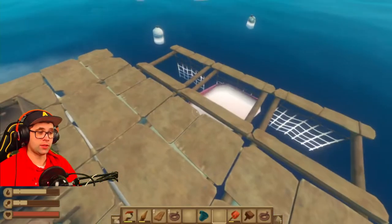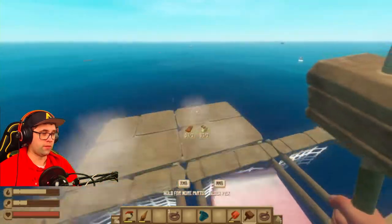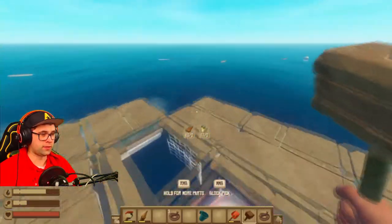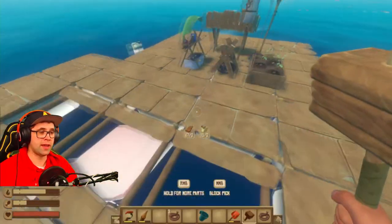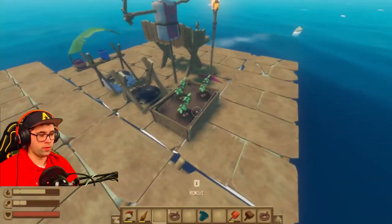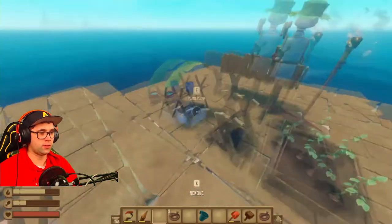The shark will attack these nets, so it is wise to build some more foundations around them — that way they'll attack the outside. The shark will never attack the middle of your raft, only the outsides, so the middle is perfectly safe. Now that you've got your plants going and your cooking set up...